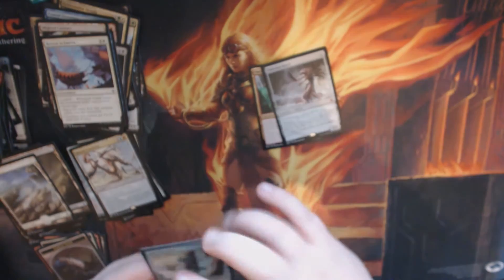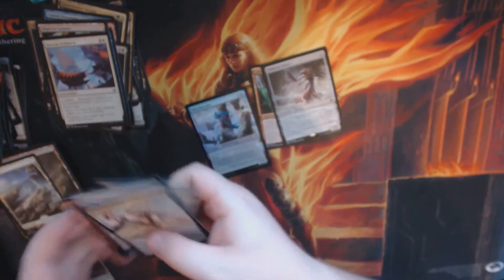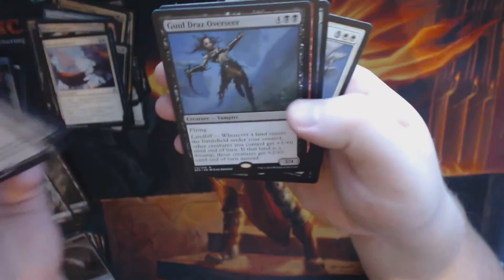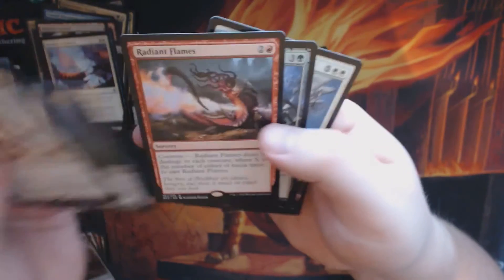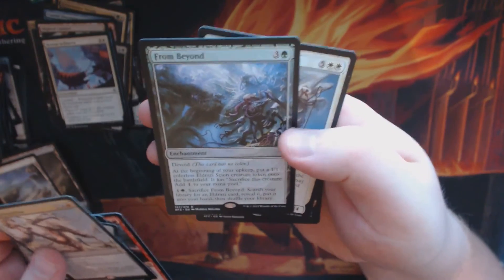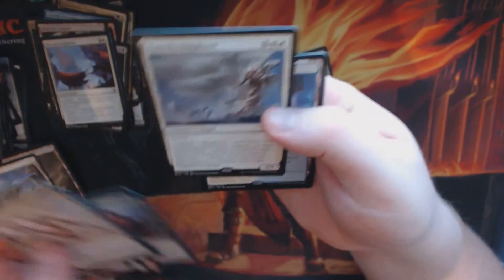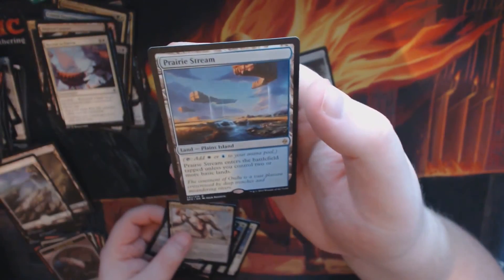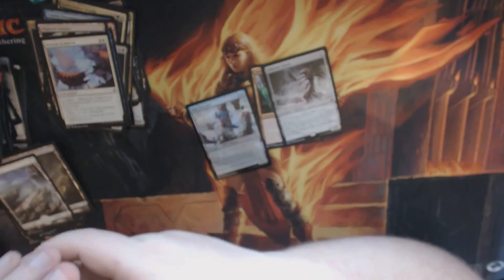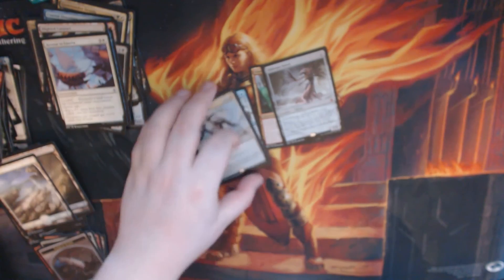We've also got a Foil Mis-Intruder, Brutal Expulsion, Endless One, Gruul Overseer, Radiant Flames, From Beyond, Emerald Shepard, and a dual land — Burry Stream. So this concludes the fourth box.